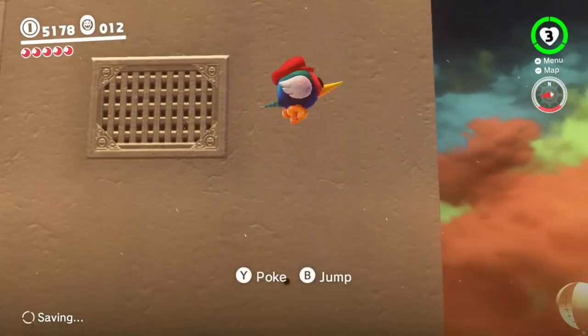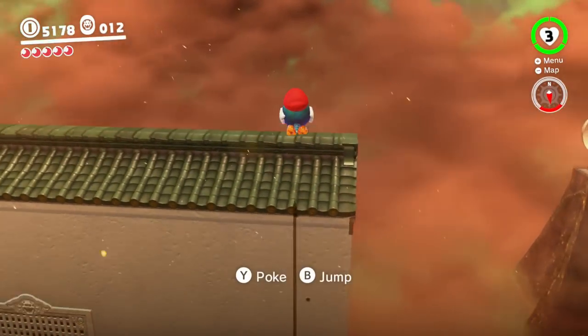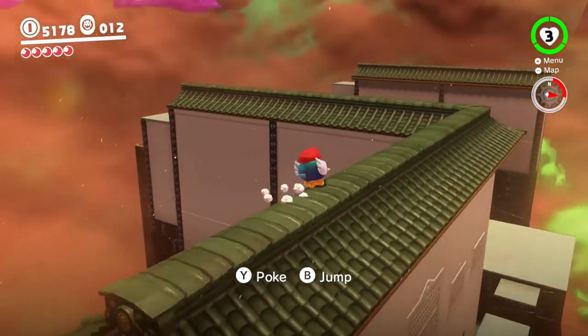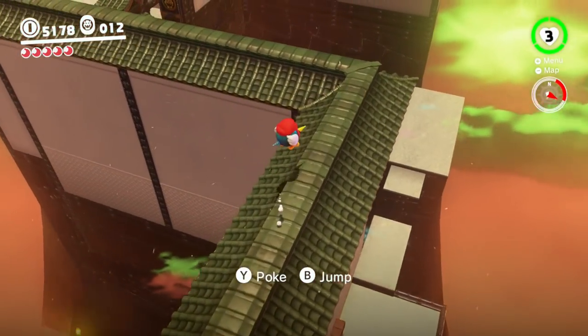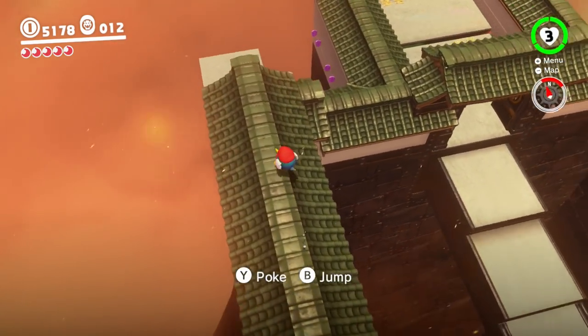I think there's actually something around this corner here, so I'm going to take a look-see. Maybe there's not. By the way, you do leave little holes in the wall with your Pokio — nice little detail. And you also chirp when you jump.